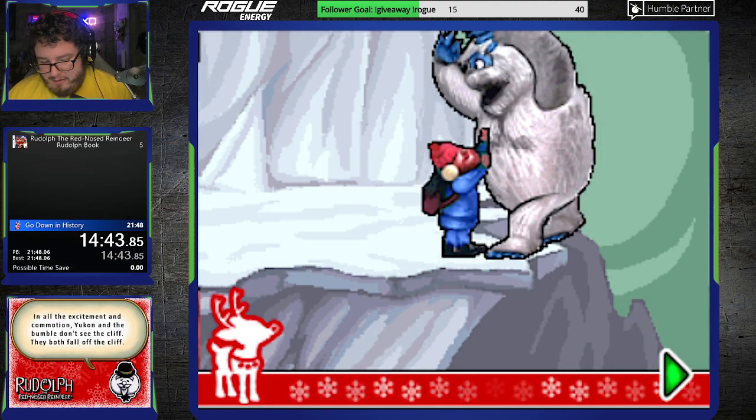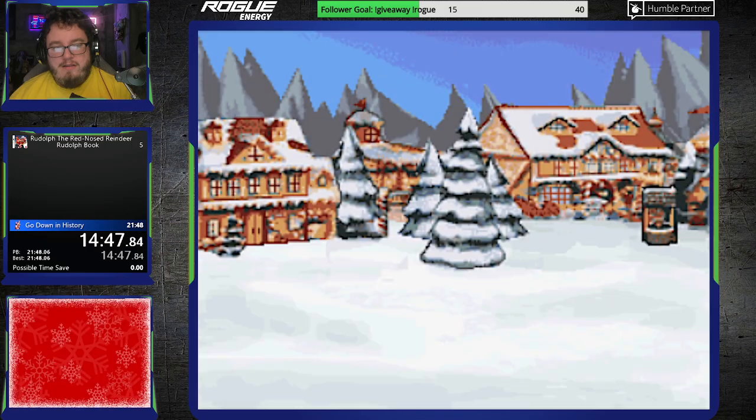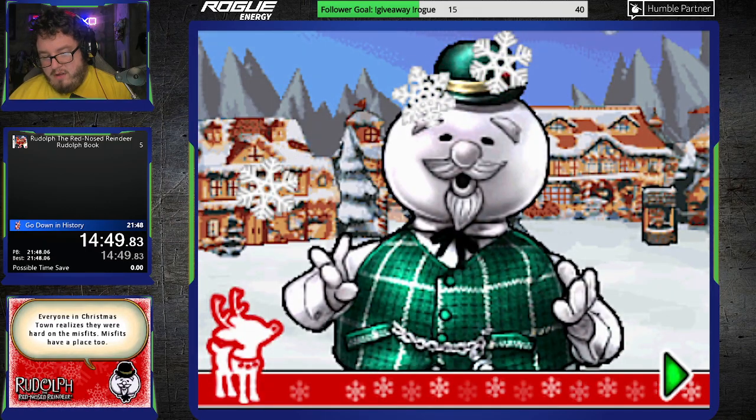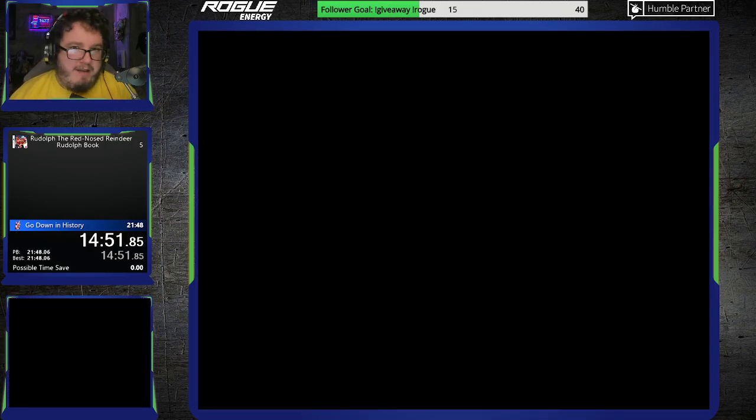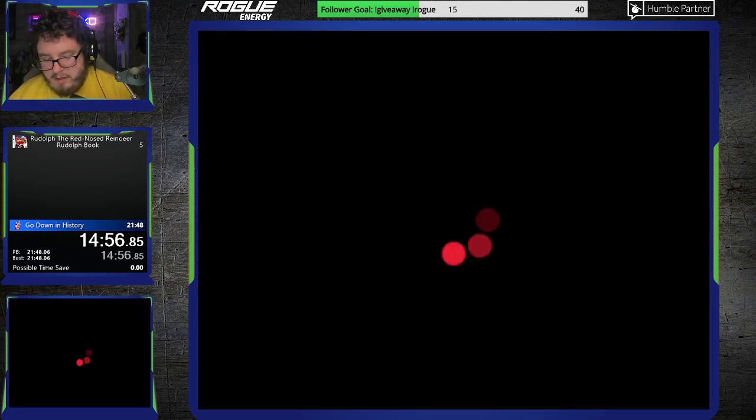We're making our way through the story. Yukon Cornelius taking out the Yeti in a sacrificial move — only to be outdone by Gandalf and the Balrog, in my opinion. You shall not pass style.